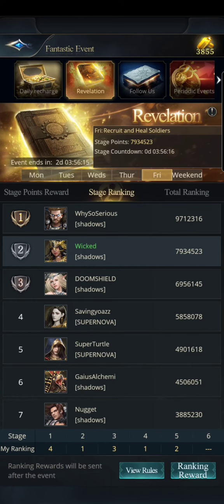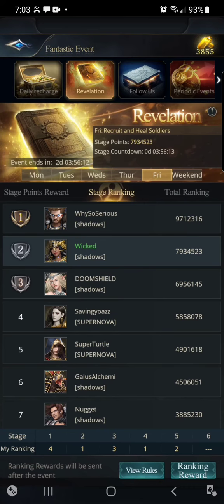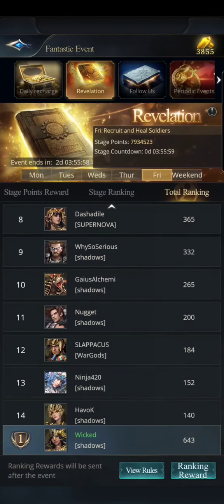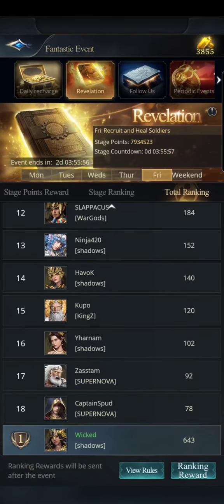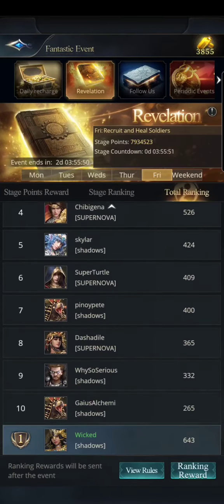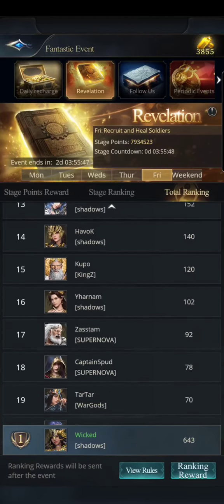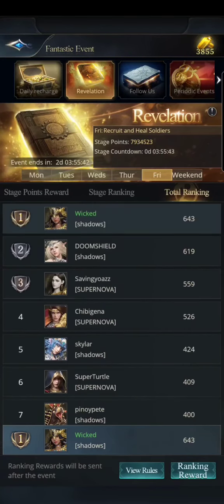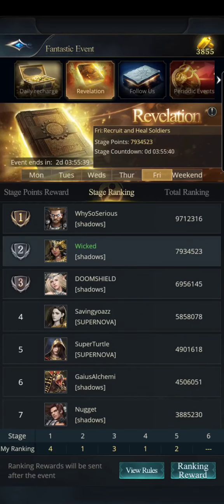We're doing a level seven city tonight, so I'll probably end up in first place, which should pretty much put me in first place for the whole event. Over the weekend for the kill event I expect to rank really high. All of us in our alliance and Supernova are doing really well this time, and I'm really hoping to see other people start kicking in and getting up in ranks.